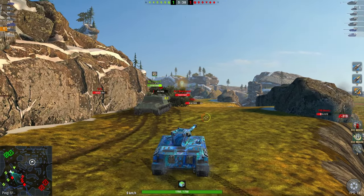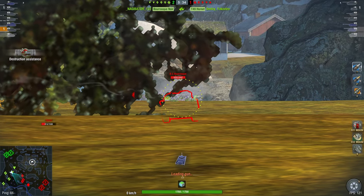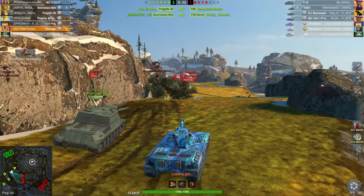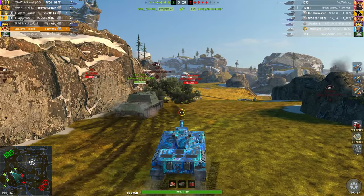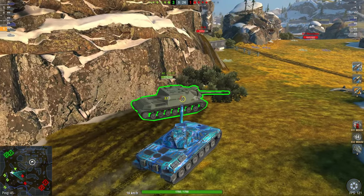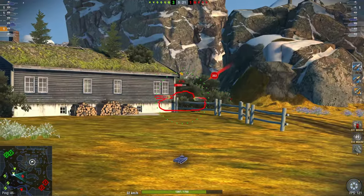Let's see what we can do with the Torn Wagon — just gonna stay hull down here. It has quite high alpha damage, 12 seconds reload which isn't that great. The accuracy is going to allow you to get the shots you need, but overall it is going to be very difficult to actually hit something consistently.